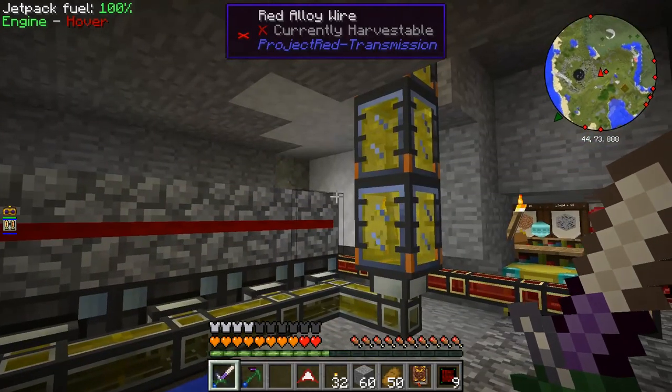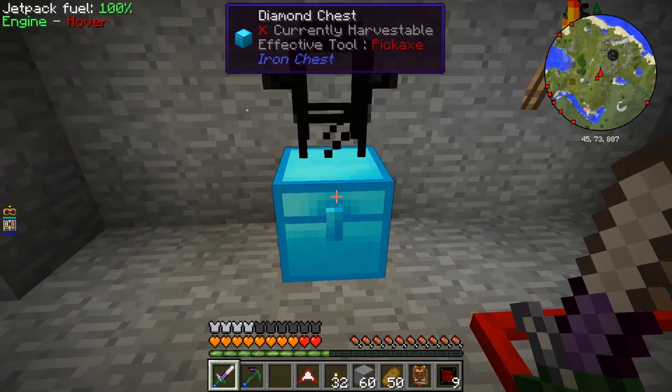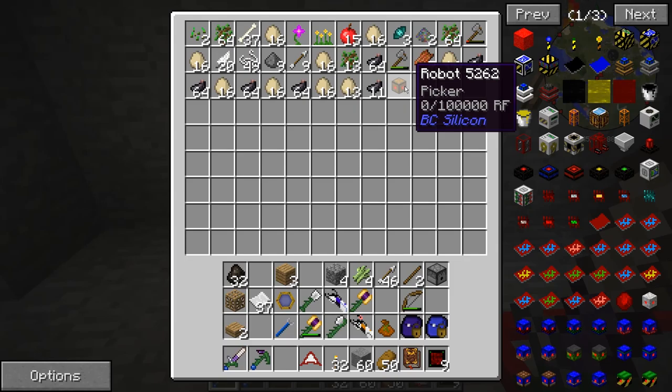I was doing Thaumcraft research and then on a whim I decided to check this chest to see what sort of loot my pickers have gotten me. And I found this — there's a robot in this chest. A picker robot. Why is there a picker robot in this chest? The only reason I could think of is if it ran out of power — which is supported by the fact that it has no power — and itemized out in the field. And another picker robot came over, picked it up, and brought it back.